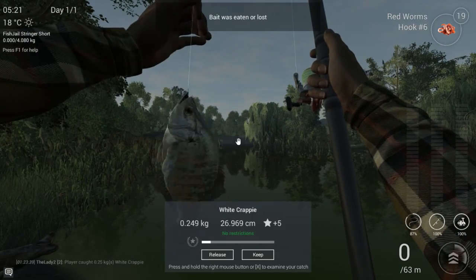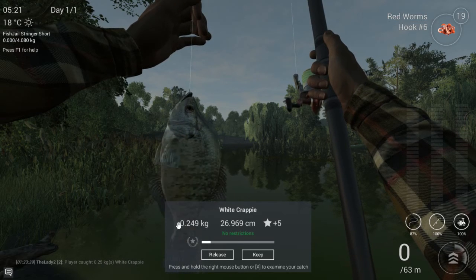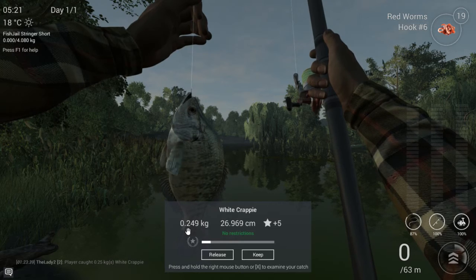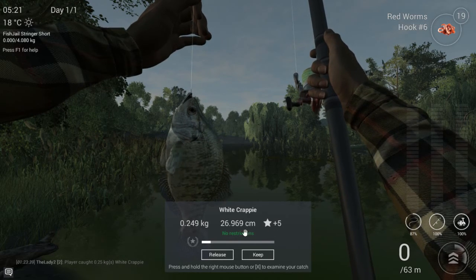We've got ourselves a White Crappie! This one weighs way more than the minnow did and gives 5 experience points — we're definitely going to keep that one.